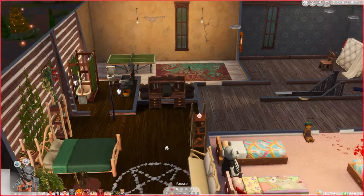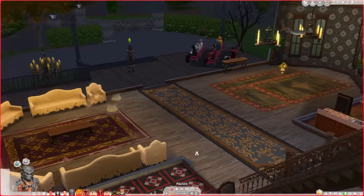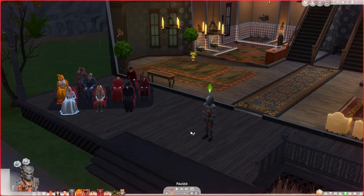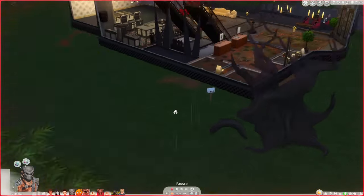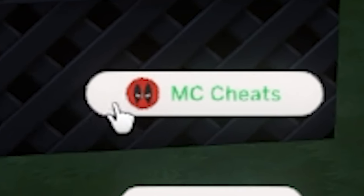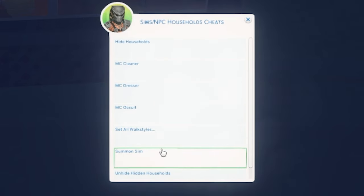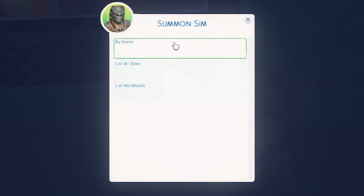Now that you have adjusted the household size, you can start summoning Sims onto the lot. I'm just going to do this as an example. We have my mailbox back here — you're going to click your mailbox, go to MC Cheats, go down to Sims and PC household cheats, then go down to Summon Sim. There are several different ways: you can either list the exact name of the Sim, with first and last name spelled correctly with proper capitalization, or you can just list all the Sims.